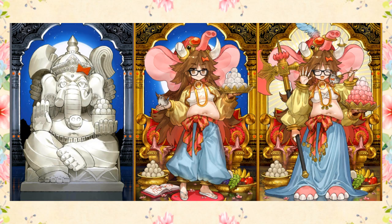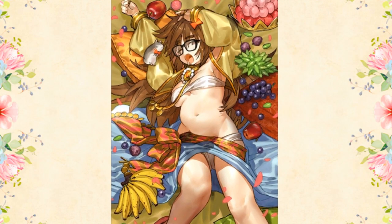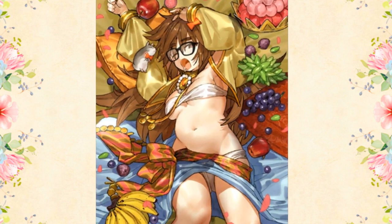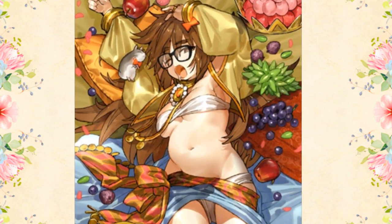Hello everyone, I'm back with another Servant Quick Look to welcome the newest Servants released with a new Lost Belt in Fate Grand Order Japan. I'm starting off this batch by looking at the new 5-star Moon Cancer Class Servant, Great Statue God Ganesha, who I'll be referring to as Jinako, whose form she takes. I'll be going over her skills, stats, and kit, and give you some tips on how to make good use of her.